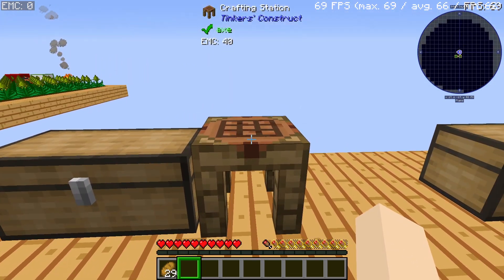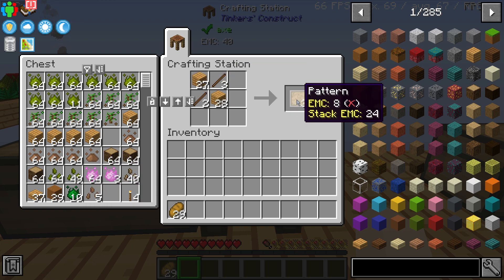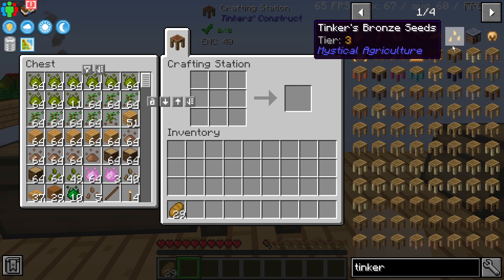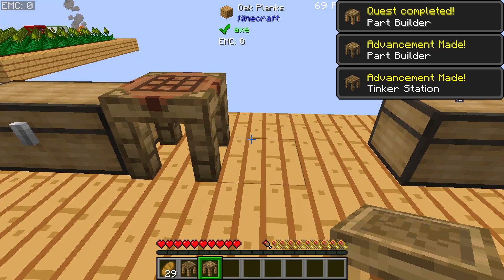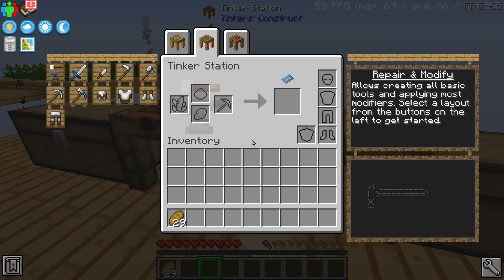As I said before, Tinkers' is one of the best starting mods. Let's craft a bunch of patterns because they are going to be useful. What else we need is a Tinkers' station and a part builder. Let's place the Tinkers' station right in the middle and the part builder here.